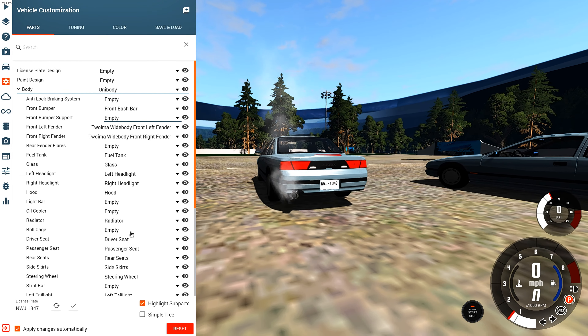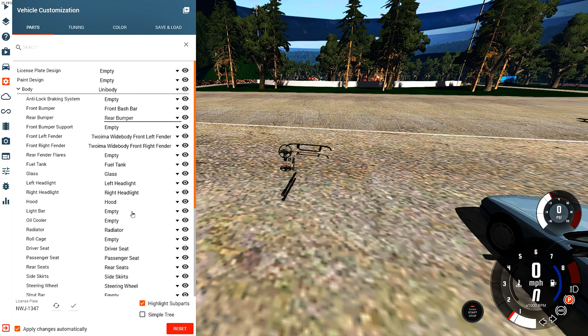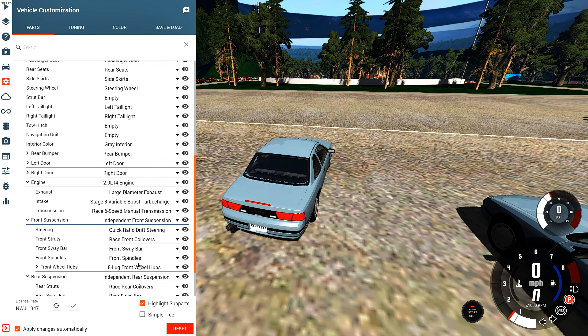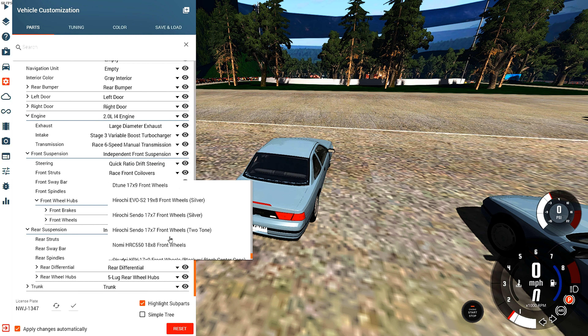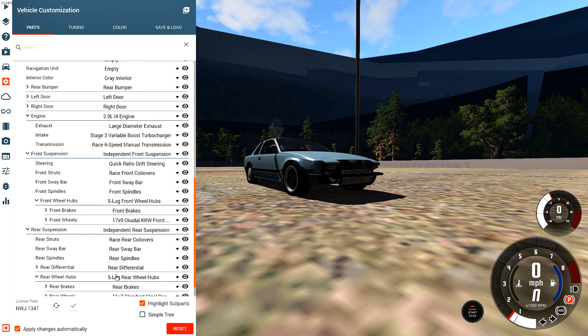We can put a front bash bar on that — there we go. We're gonna remove the front bumper support because that glitches with it. The no-bumper bash bar look looks amazing! For the rear, let's see what wide body options there are. Engine should be good now. Suspension — gonna put some race coilovers in front and rear. For wheels I'm going with some nice blacked out ones.